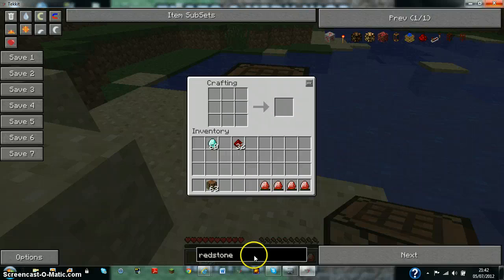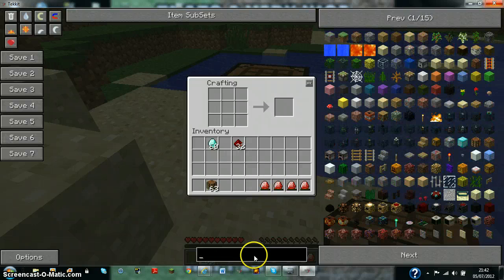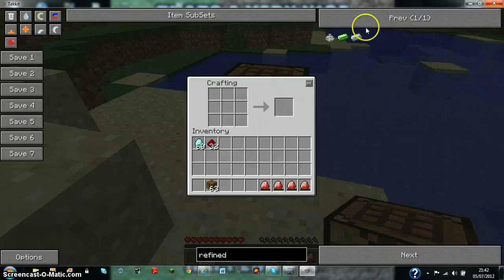The next key ingredient is a machine block. Now to make a machine block you need refined iron. With the iron you just make a hollow — basically a furnace shape — it has to be refined iron, and you get a machine block. That's the basic block for all your machines.